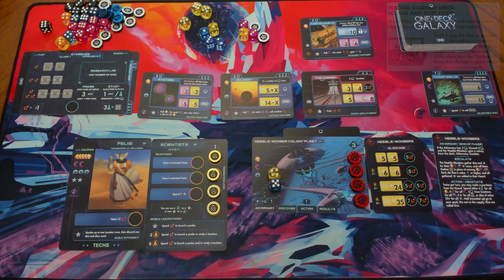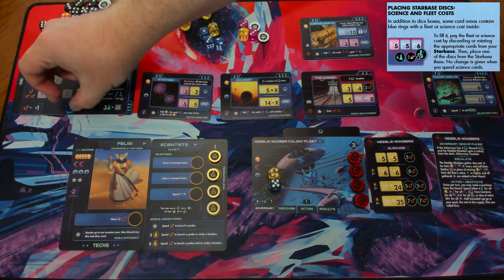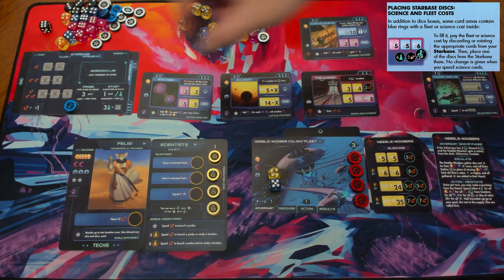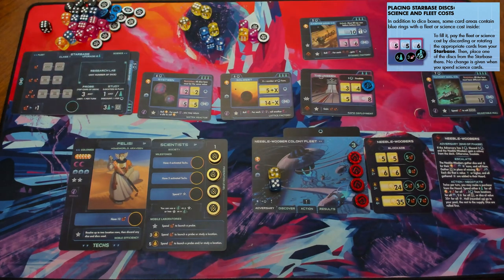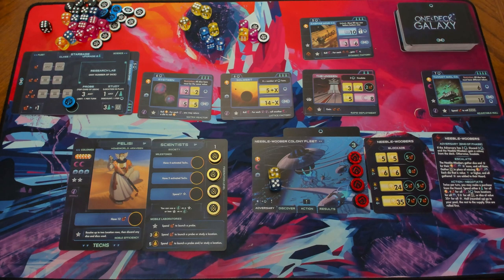In addition to boxes, there are rings. There's a ring here with two fleets inside of it — a new mechanic where you place tokens from the Starbase. Spend two fleets from the Starbase and take a token from the Starbase to cover it up, representing filling in that box. There are also rings with science costs where you'd spend science from the right side of the Starbase.